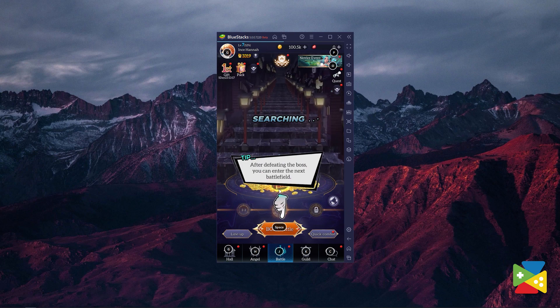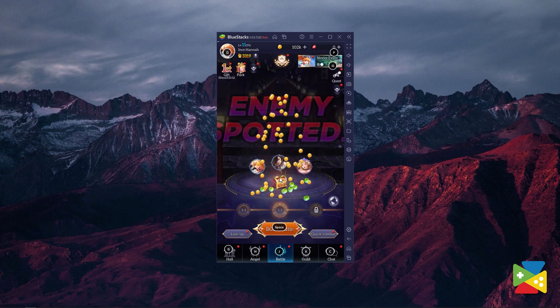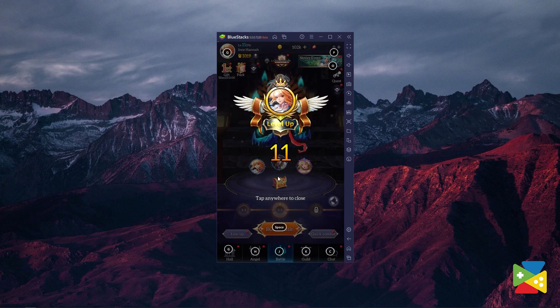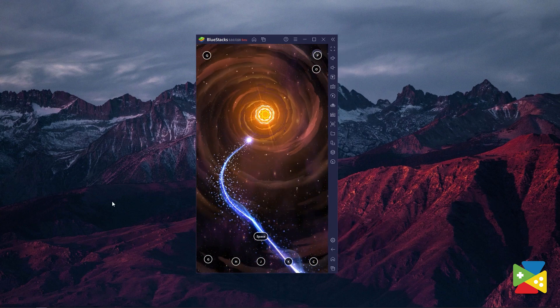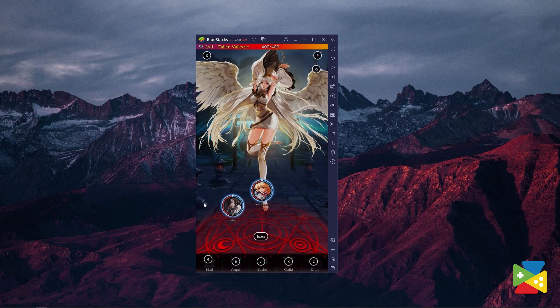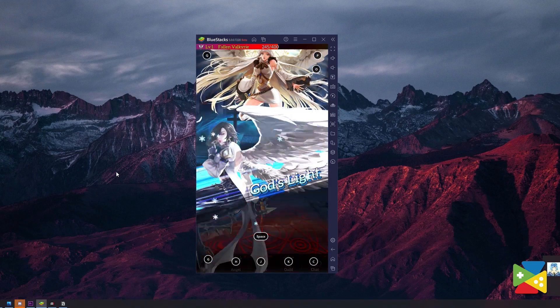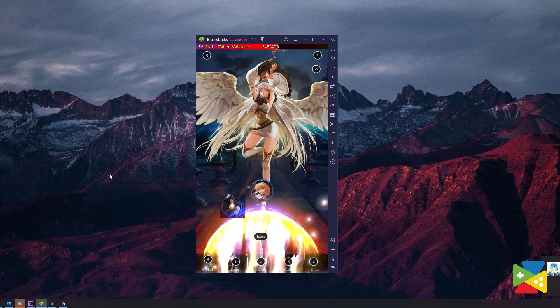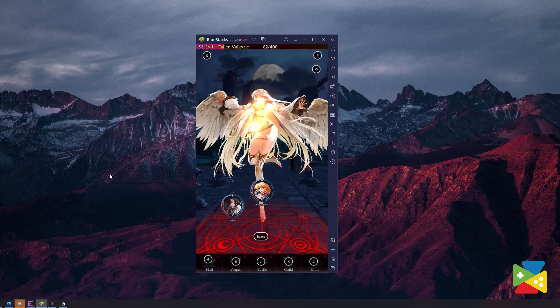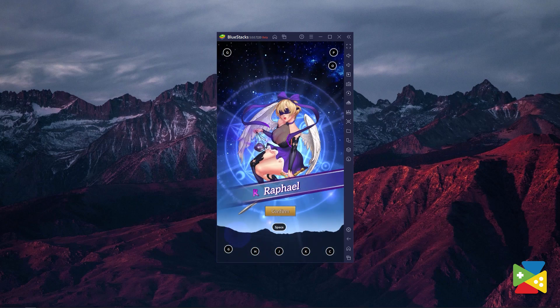While Idle Angels is already easy enough to get into and especially simple to play, our BlueStacks tools can help you significantly to streamline and improve your gameplay, especially the newest BlueStacks 5 version. This brand new version is going to revolutionize the way you enjoy your favorite mobile games, mostly thanks to its large variety of features and optimizations that make it the lightest and fastest Android emulator in the market to date. Anyway, that's it for today's video — thank you very much for watching and bye-bye!